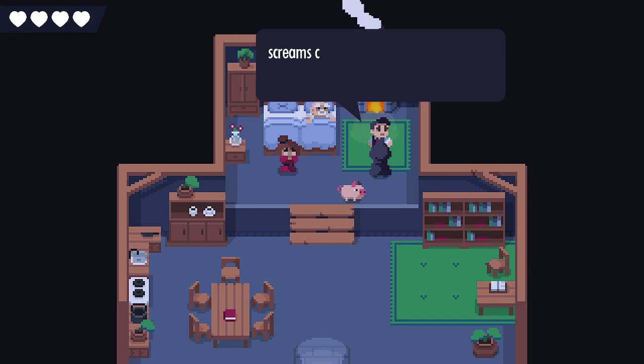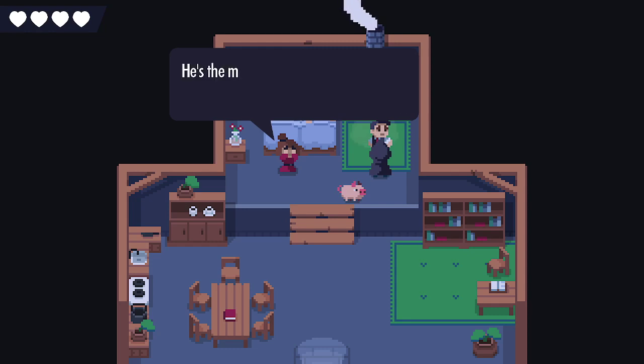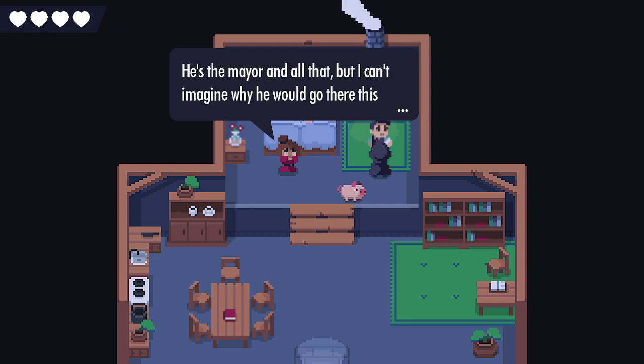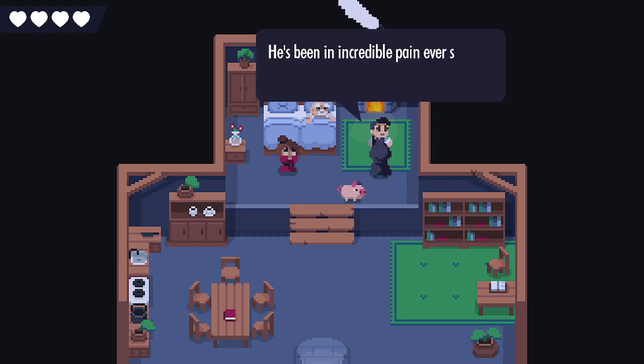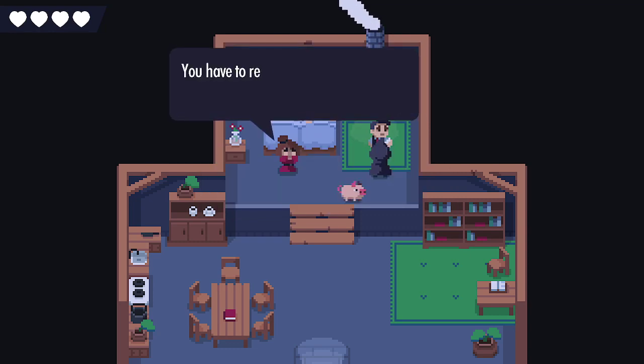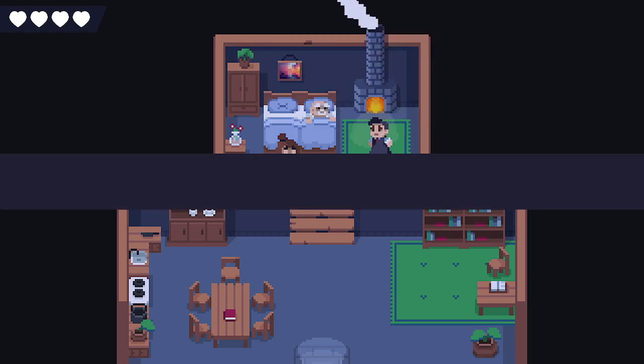There was an earthquake tonight, and I heard screams coming from the cemetery when I went and checked, found him lying there on the ground. He's the mayor and all that, but I can't imagine why he would go there since the night. Something evil. He's been in incredible pain ever since. I'm out of ideas. I should have already died by now. You have to go to the cemetery. I don't think that's a good idea, but if you insist.